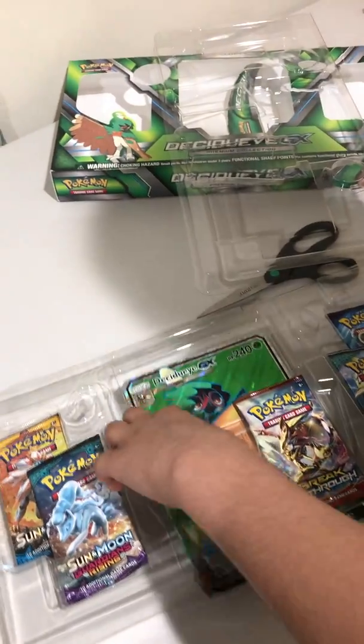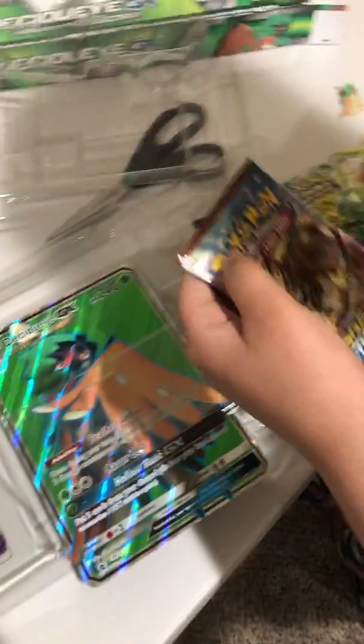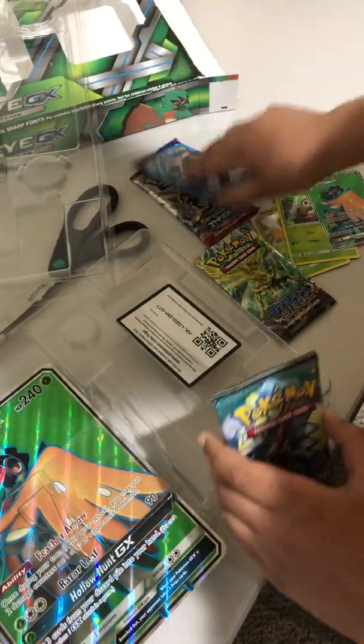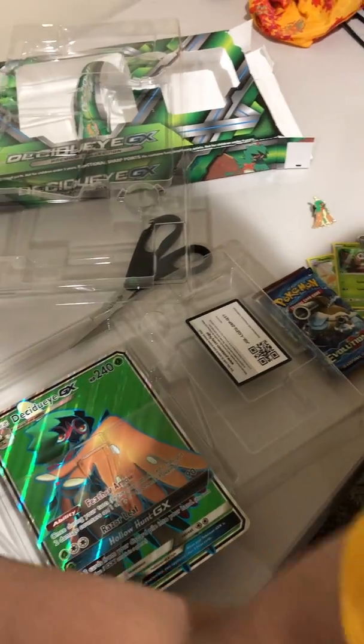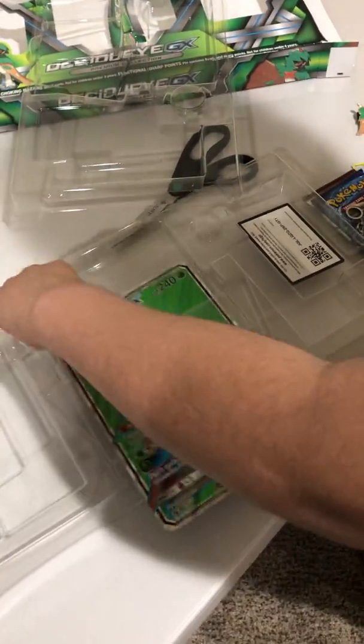It also comes with the booster packs. One Steam Siege — I hate Steam Siege. One Breakthrough. One Evolutions. Two Sun and Moon packs — we throw the X and Y's — actually three Sun and Moon packs. And also of course there's a Jumbo — it's a big Decidueye card. It looks sick and it's full art, but it's a bit scratchy.